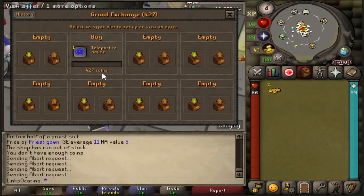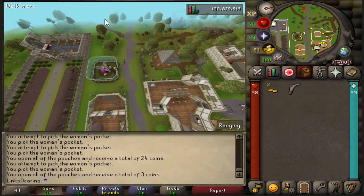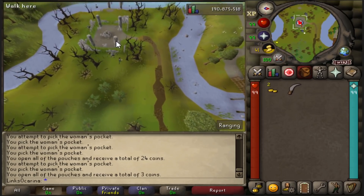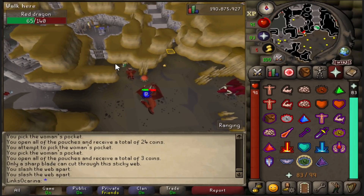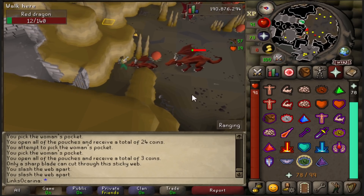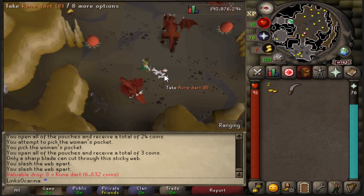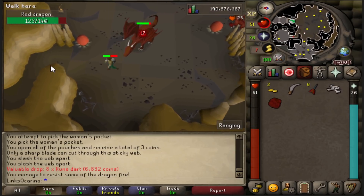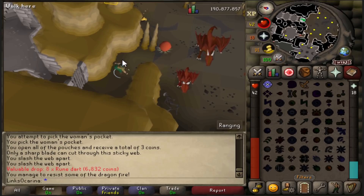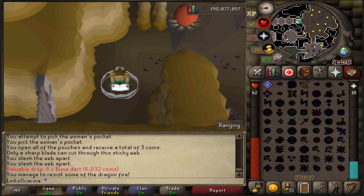I picked up a machete from the general store to get through the web in the Forthos dungeon so we can reach the red dragons. I think they're a fairly decent place to start — we can safespot them, and then probably move on to brutal black dragons because they are going to be great GP. There's an altar right there to restore prayer, so it's a very nice AFK spot. When you're on a rebuild using a Dragon Hunter Crossbow, kills are going to be very quick. We're about 15 minutes in now and well on our way to making decent GP — around 20k right there.